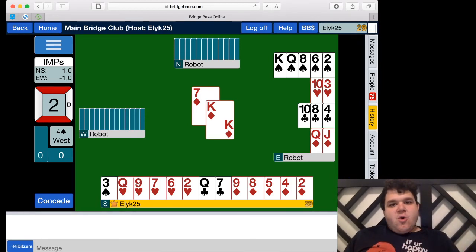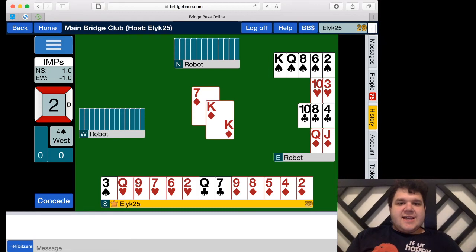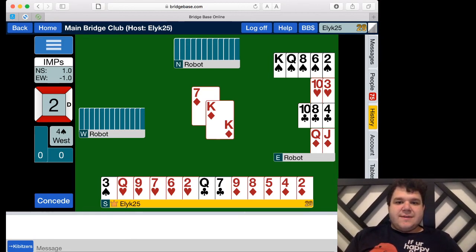That leaves me and my partner — North and South on this hand — as the defenders. As defenders, we're going to try to take as many tricks as possible and stop them from making their contract if we can. Sometimes you can't, and that's okay — it depends on the layout of the cards. The person to the left of declarer picks the opening lead, before the dummy hand is visible. Then the dummy becomes visible and play begins. Partner led the seven.